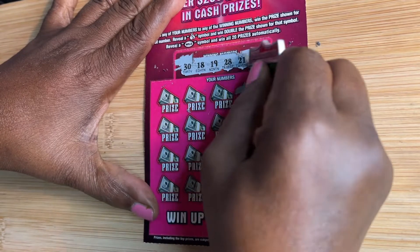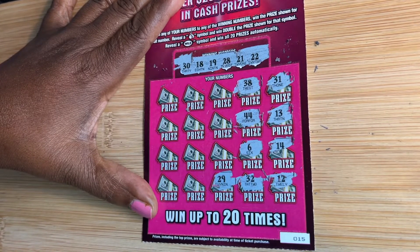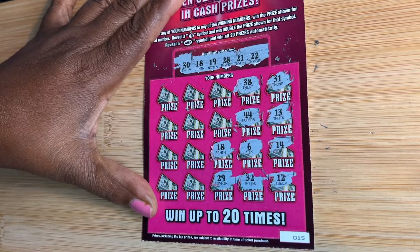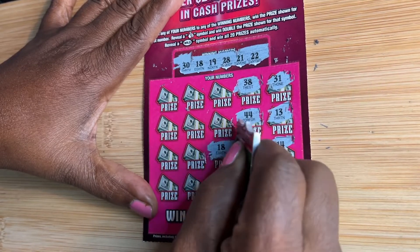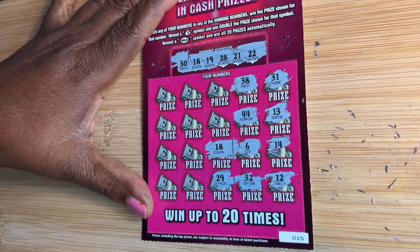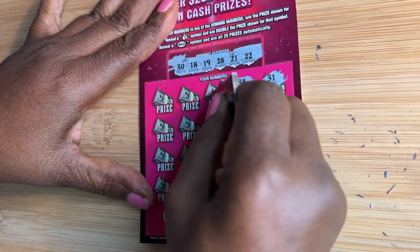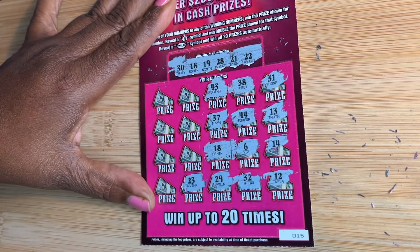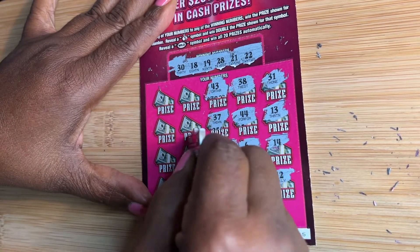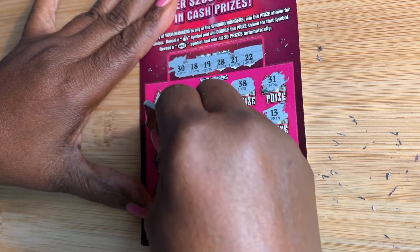44, 38. 29 — one off the 28. 18 — 18! We found the match, our first match. We got the 18. Let's keep it going. 37. 43. 23 — one off the 22. Well, we found the doubler — we found that money bag! We got the symbol, that prize is doubled.